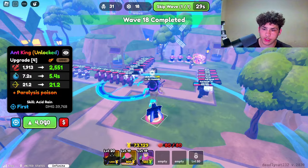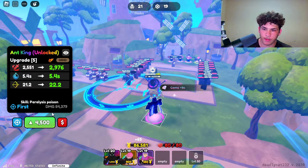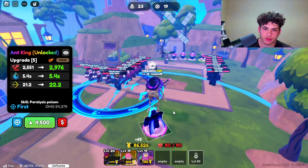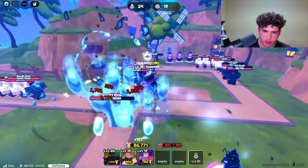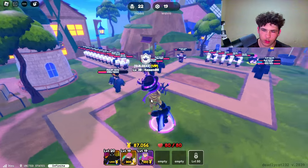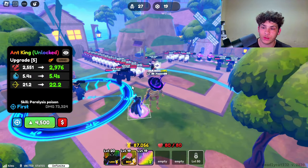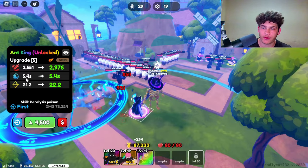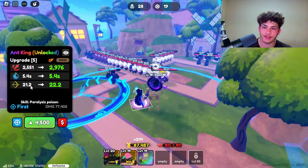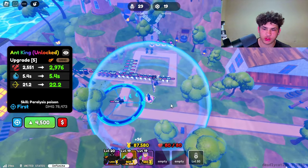Let's go ahead and upgrade him one more time. As you can see, we're going to get Paralysis Poison once you upgrade him. So now we have Paralysis Poison — it's just like a water ability. I don't know why it's called Poison, it's just water. He now does 2,551 damage, cooldown is 5.4 seconds, and range is still 21.2. Here's the range — it's not too bad.